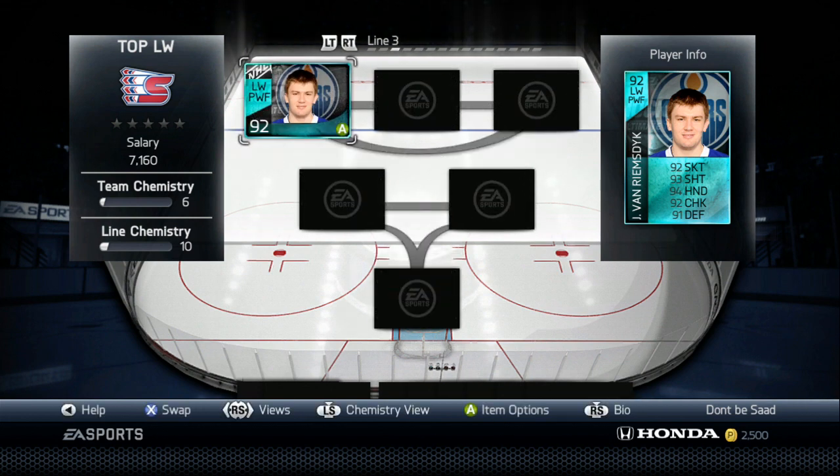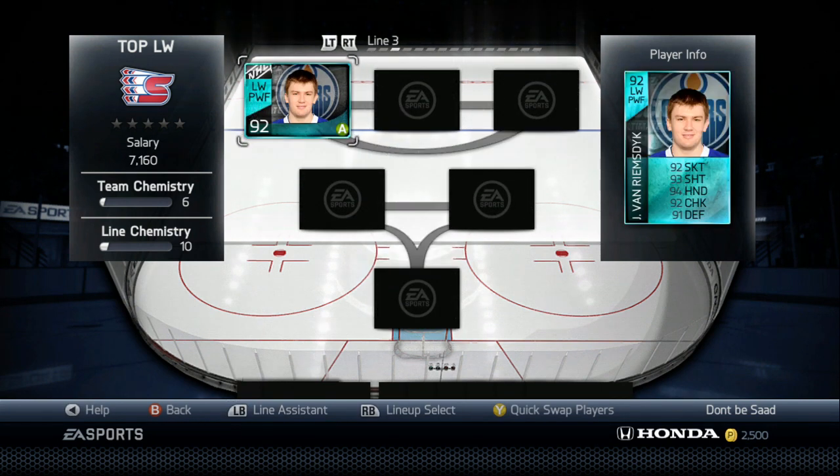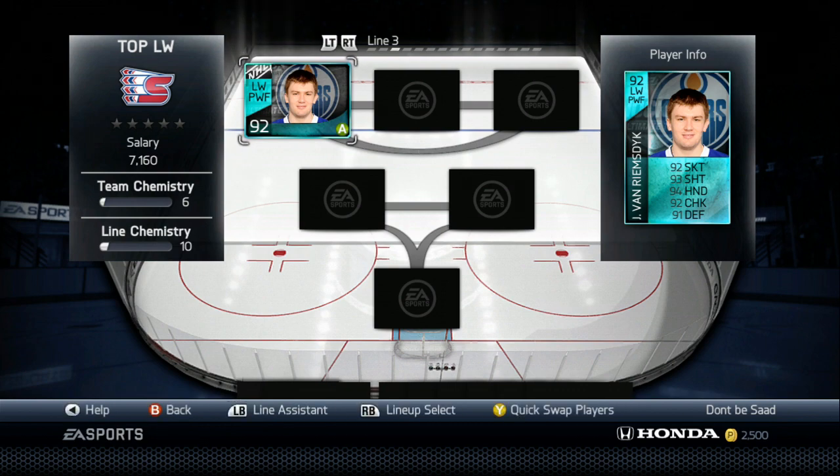My number 4 is JVR. Base JVR is by far my favorite base card in the game. When I say base card, I mean the gold card — the base version. Base JVR is my favorite card in the game; just so good offensively and defensively. I just got the team of the year version — I traded for him on stream about 10 minutes ago. But I was playing with the 89 USA version. Ridiculous shot, ridiculously fast, really good defensively, great checking. He's just a great overall card. If you guys don't have the money to spend on a Zetterberg, a Sharp, or an Ovechkin, go get base JVR — he is a beast.